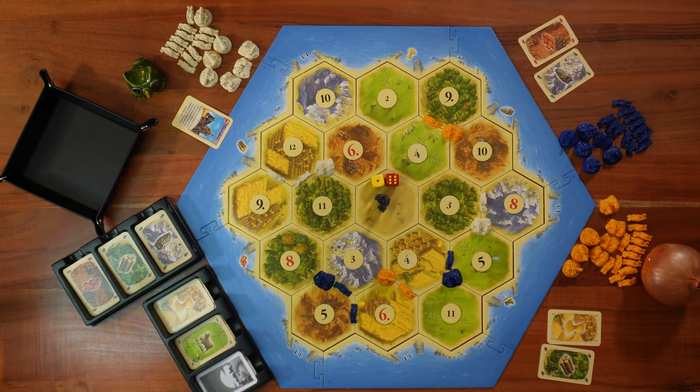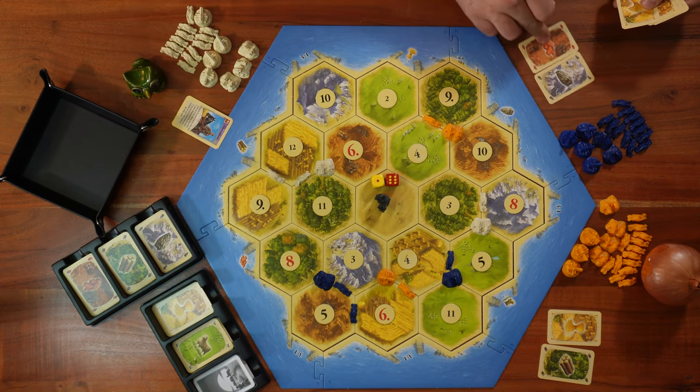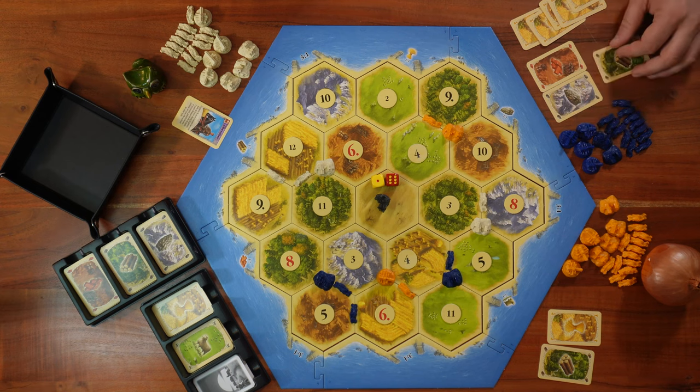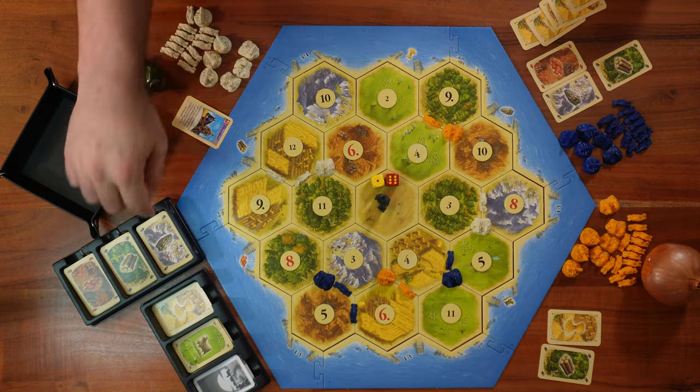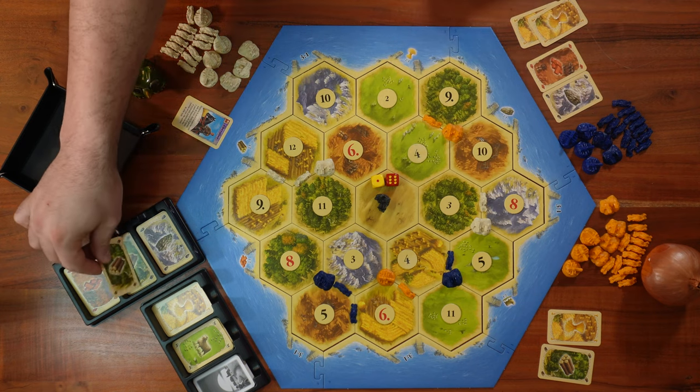When someone rolls a seven, we follow a few steps. First, all players check if anyone has more than seven cards. If so, they must choose half of those cards rounded down and return them to the resource bank. For example, if I have eight cards I must give back four. If I had nine, I'd still give back four — half rounded down. You choose which cards to return.